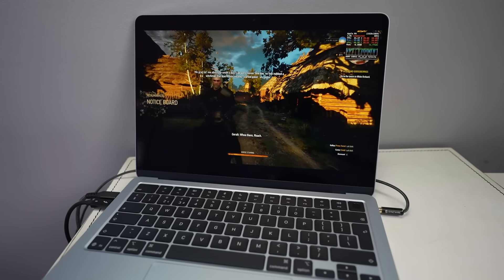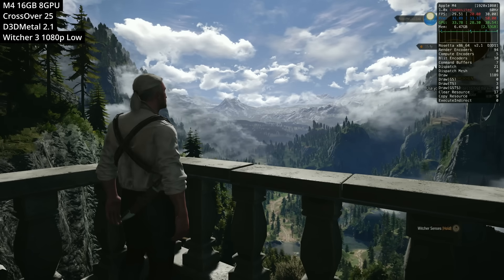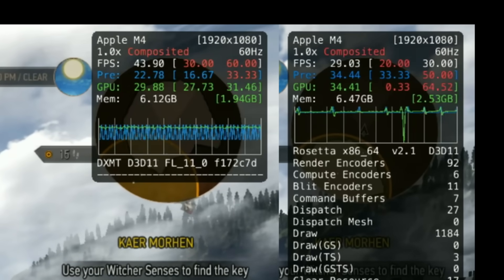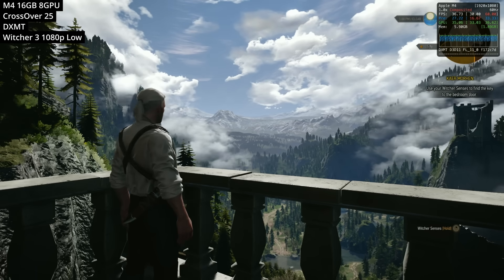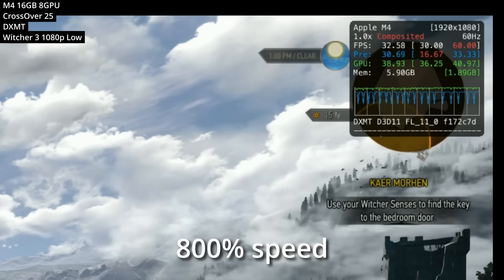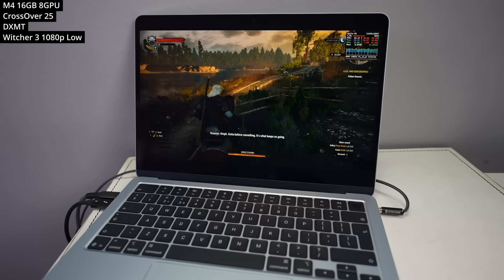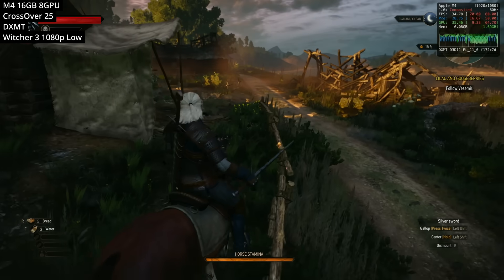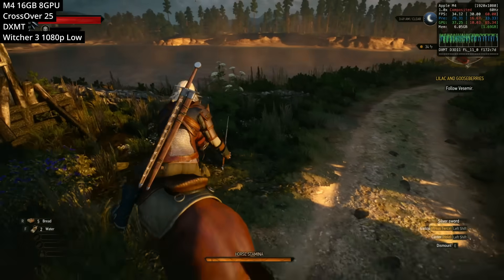Next, we're looking at the Windows game The Witcher 3. We're running the DirectX 11 version using D3D Metal 2.1, but if we switch over to DXMT, we get a substantially better frame rate, improving by over 10 FPS. Just be aware that like all the games on this list, it will thermally throttle even under DXMT, meaning performance will degrade over time. Performance under DXMT isn't too bad, and I'll be making a follow-up video demonstrating how to use the DXMT upscaler, which is really exciting technology.